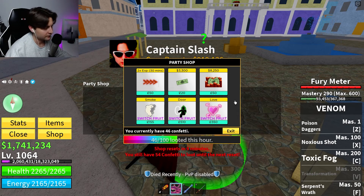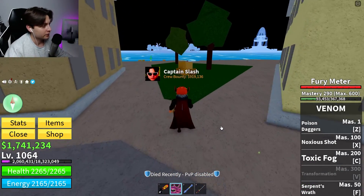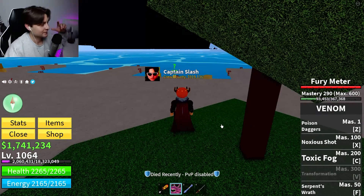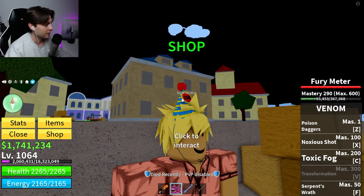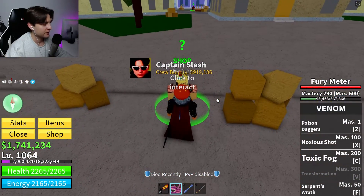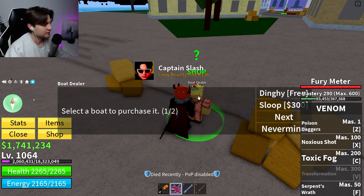How to obtain confetti: it's a bit complicated. In the first sea, the only way to get confetti is to talk to NPCs that are wearing a party hat. This update is for 10 billion visits in Blox Fruits. You only need to speak to every NPC that has this party hat.